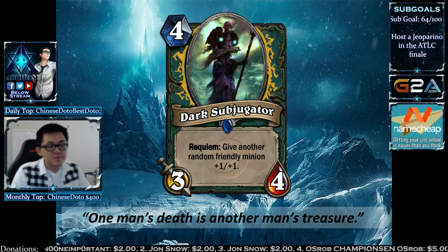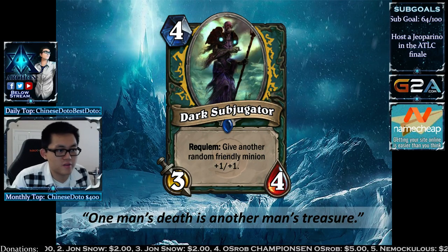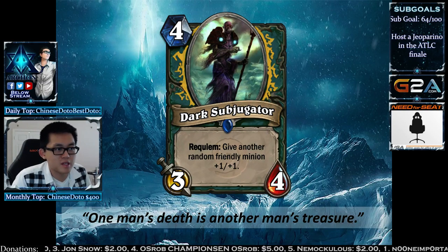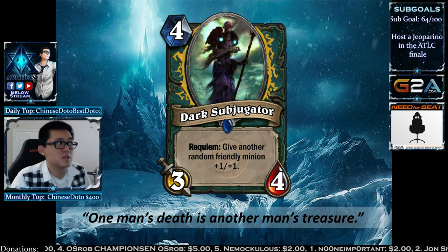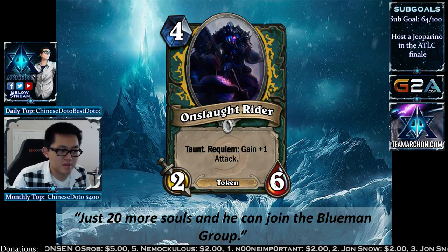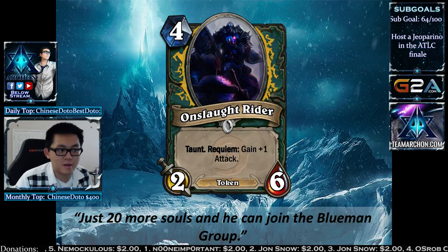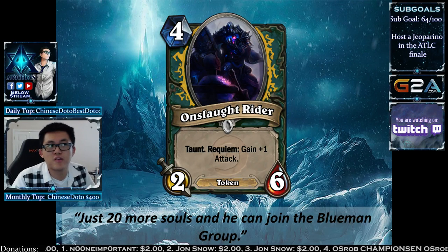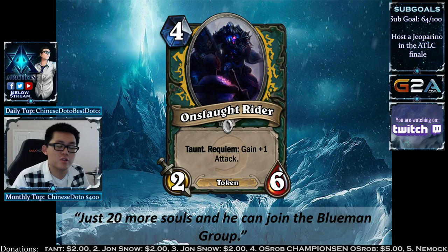The Dark Subjugator is a 4-mana 3/4. Requiem: give another random friendly minion +1/+1. The body is a little below the stat line, but the effect is quite strong if you manage to have three or more minions. If there's only one other minion with Dark Subjugator and it dies, it does nothing — it can never buff itself. The Onslaught Rider is another 4-mana drop with Taunt. Whenever another minion dies, it gains 1 attack — growing slowly. The Taunt is very relevant against Hunters.